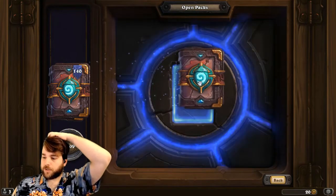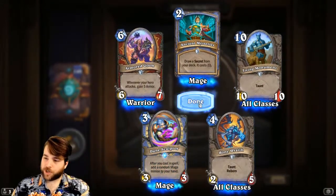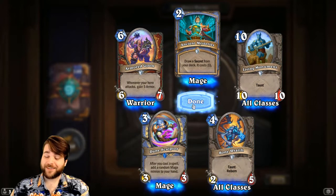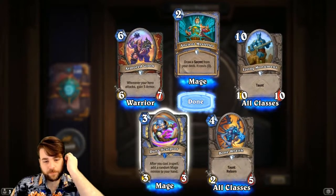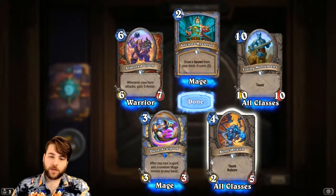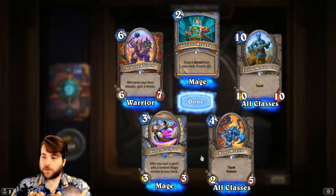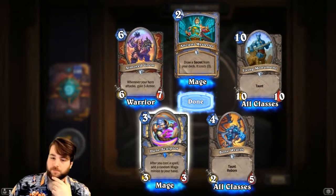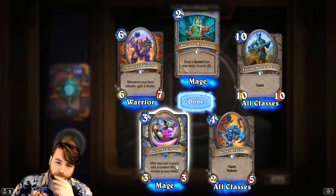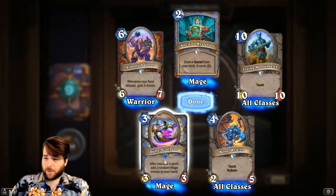Chat mention: a viewer went with friends and rented a villa in Tuscany with stopovers in Paris and Stockholm — 'bougie AF,' I can appreciate it! If I ever had an opportunity to rent a villa in Tuscany, I would snap that one off. Dune Sculptor — 3-mana 3/3. After you cast a spell, add a random Mage minion to your hand. The stats don't really impress, but this could easily fit into the existing Mana Cyclone archetype as another way to get a bunch of value. I wouldn't be surprised to see this pop up in the first couple of weeks of play.